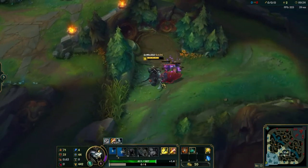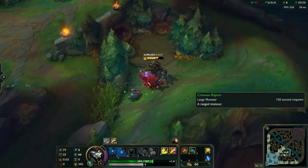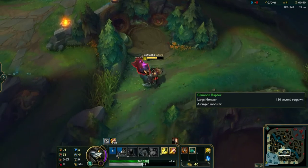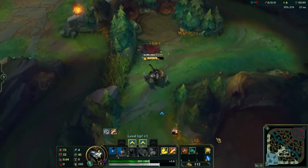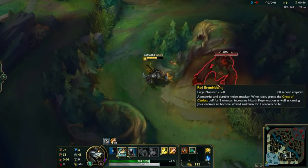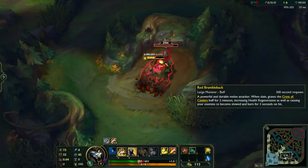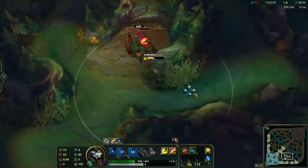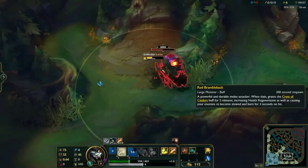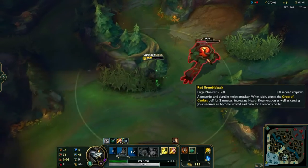It's not good for level 3 gankers, because they want to use that advantage as soon as they can. But this is stronger for, say, Rengar. Rengar's really not a level 3 gank type of guy — he's more of the let-me-get-fed or let-me-just-farm-up type. So it's really good on Rengar to do this raptor-to-red-buff-to-krugs clear.